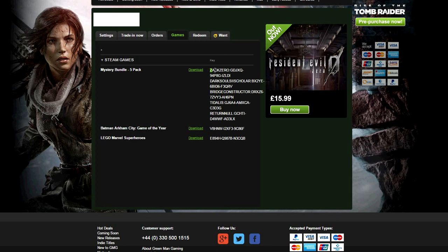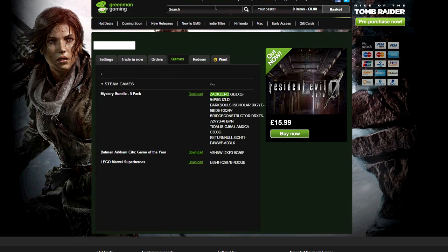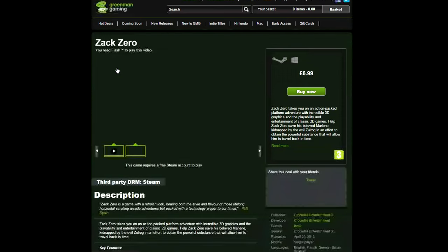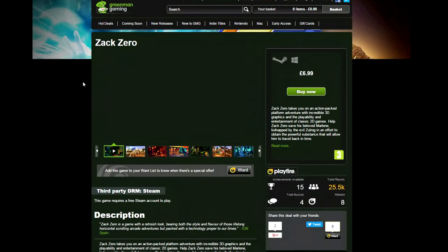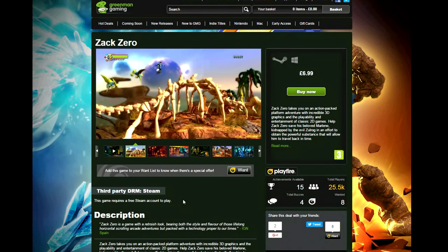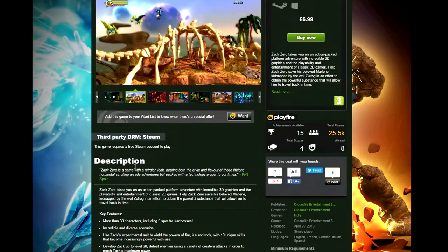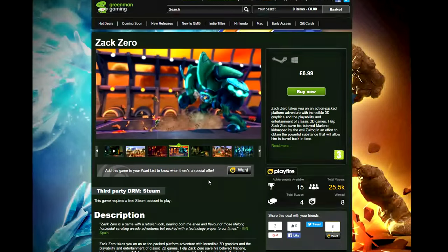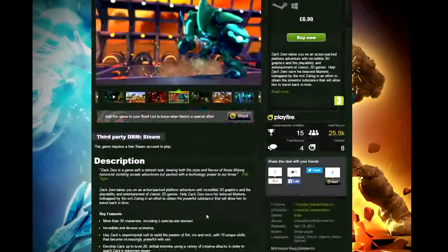First of all, the first game is called Zack Zero. What the hell is Zack Zero? Never heard of it, very intrigued. It is a £6.99 PC download, a Steam game. It has a retro-ish look, bearing both the style and flavour of those lifelong horizontal scrolling arcade adventures — basically a 2D slash 3D scrolling fighting and shooting type game.